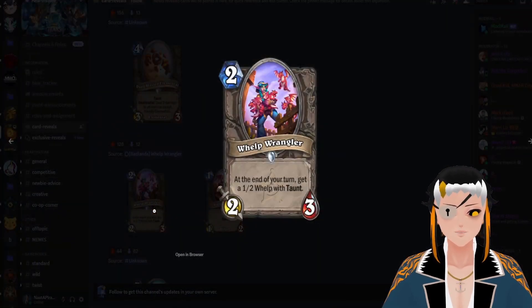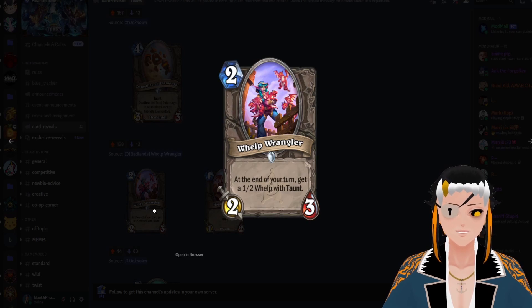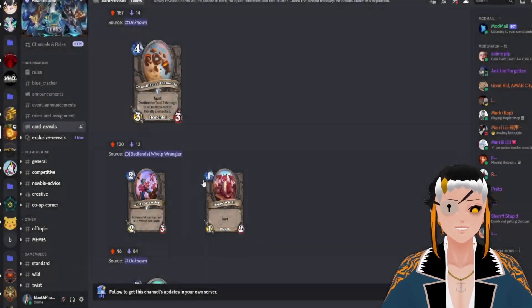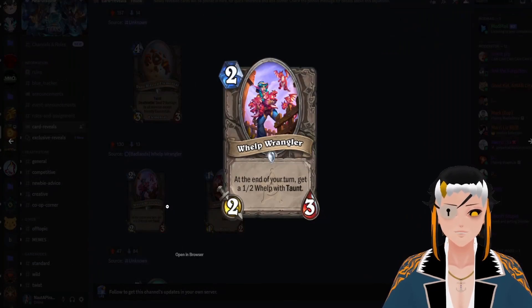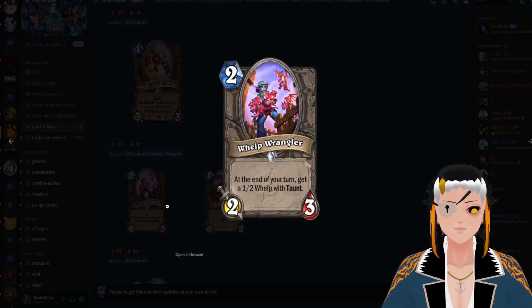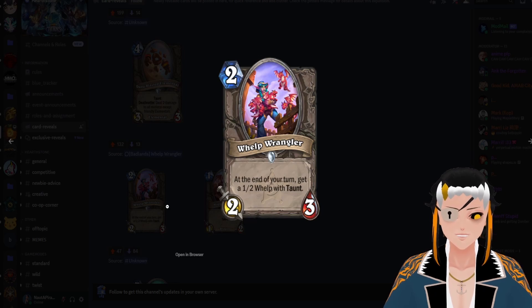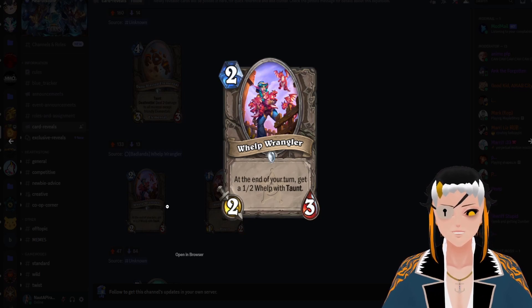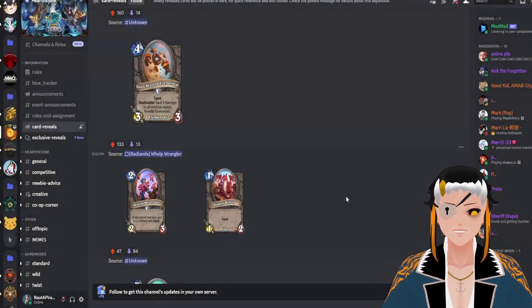Whelp Wrangler is a two cost, two attack, three HP minion with: at the end of your turn, get a one two Whelp with Taunt. This is very similar to the Vicryl from the previous Titans set, and also similar to some of the tendril generation from the Titans mini set, both of which do see some type of play. I could see a world where this easily sees play — it gives you an additional minion at the end of your turn that only costs one mana, could protect your other key minions, and adds a Dragon to maybe a menagerie aggro deck that might not normally have it.